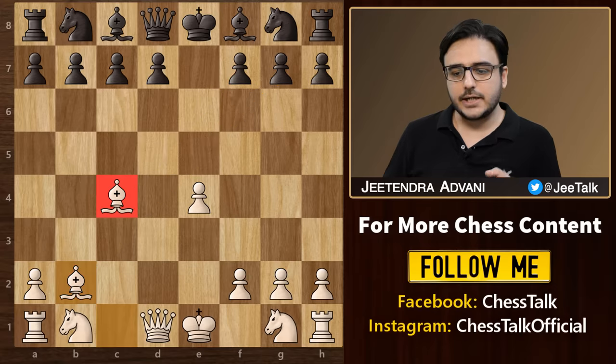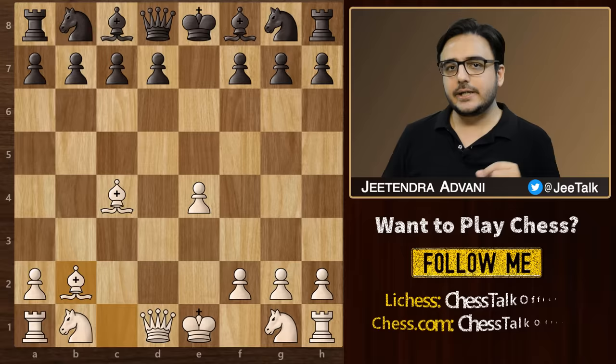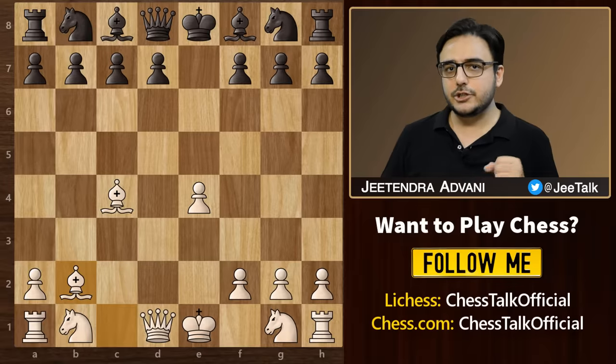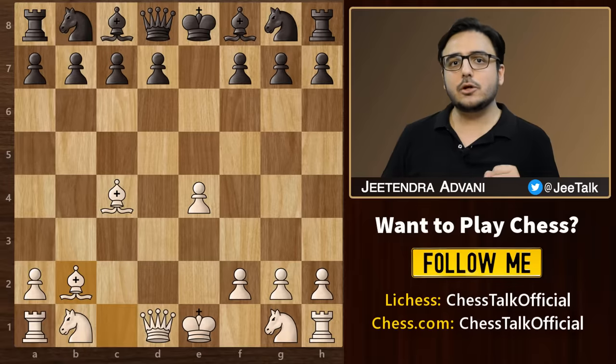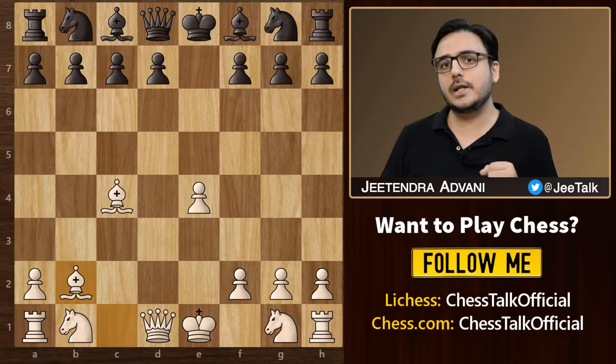Both our bishops are eyeing down the king side. This bishop is attacking this weak f7 square and this bishop is attacking the g7 square, making it difficult for this black bishop to move. Although the Danish Gambit is not that popular at the GM level, it can still be a good opening to try out, especially against beginner or even intermediate level players.